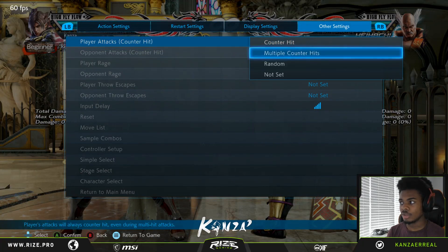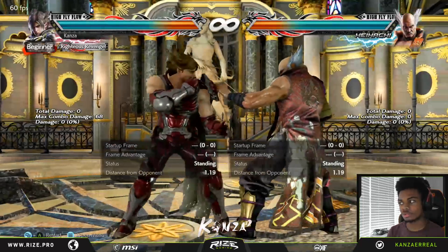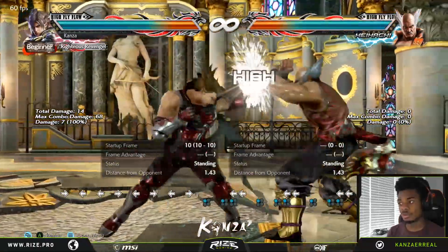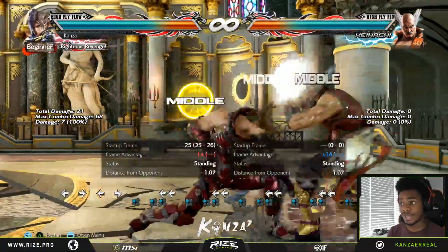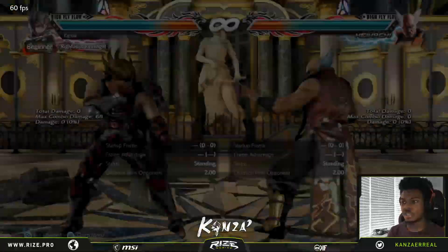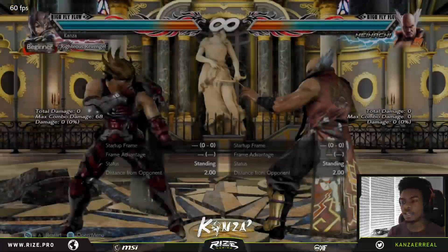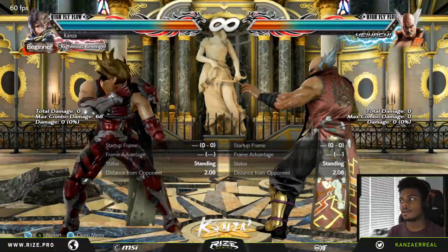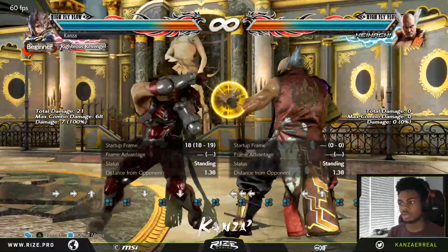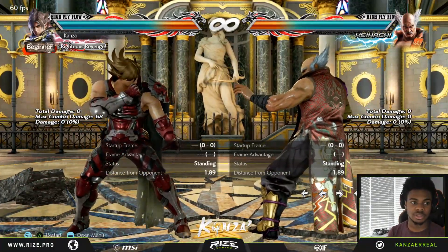Because you can hit-confirm it in neutral, what you'd want to do is wait for the second hit to check — especially because it's only minus 8 on block. You can check people: if they're pressing and you see that hit, then you let it go. You can delay it a bit, so you can kind of hit-confirm that, which is pretty good. You can keep jabbing people and if you see them press or they get hit by the jab, you can just do that.